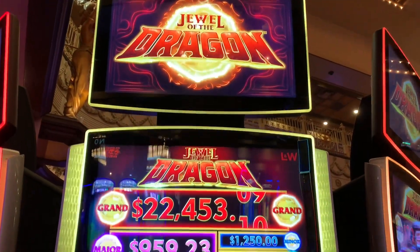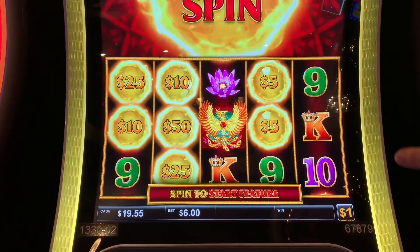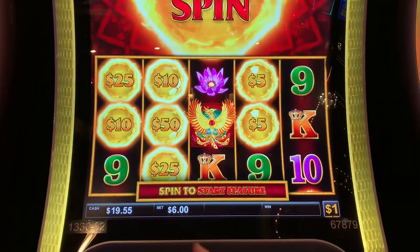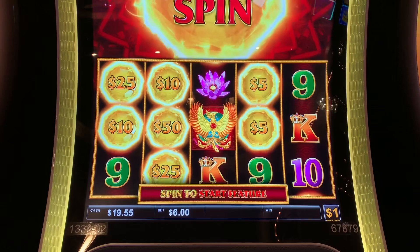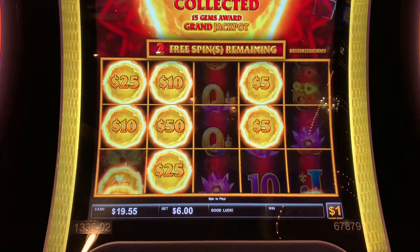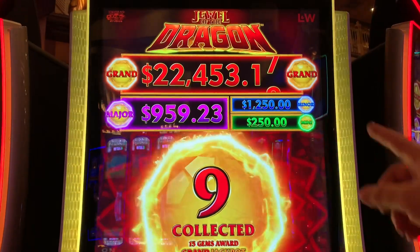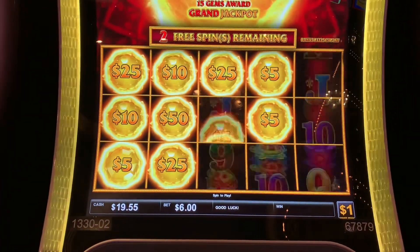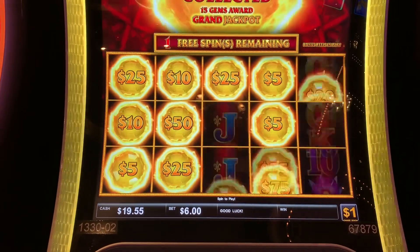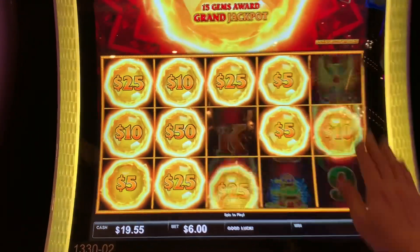This is Prosperity Tortoise here at Ameristar Kansas City. I started with $150, hit a couple line hits and was up to about $180, but it took me down to $19. Now I finally got the hold-and-spin, so I've got 130 or so up there. Let's see what else I get — these are dollars, $6 back. Come on, get the minor. Minor $1,250, major $959. Oh no, come on baby — save the bonus!